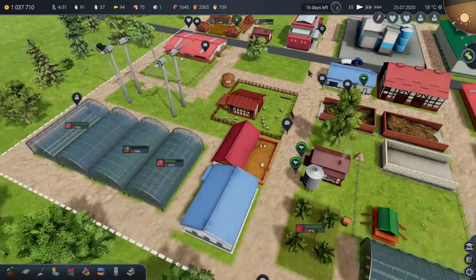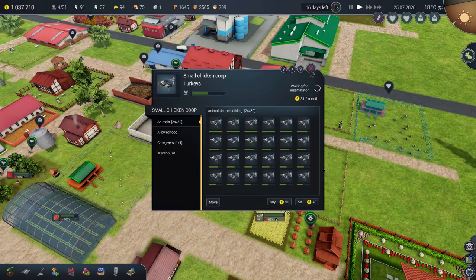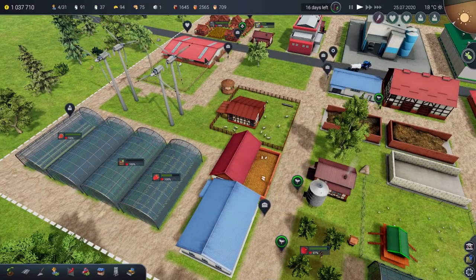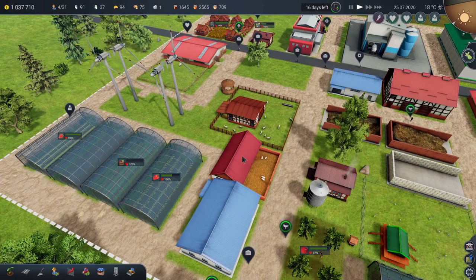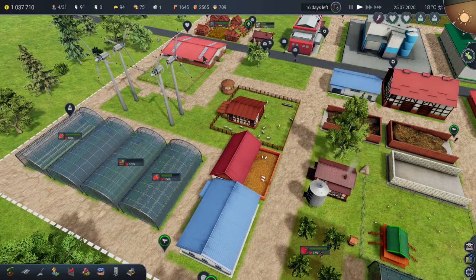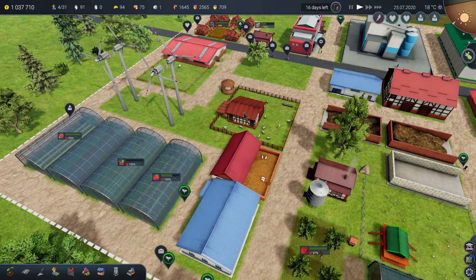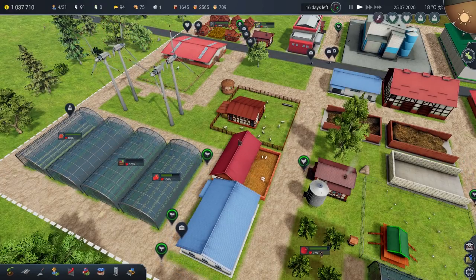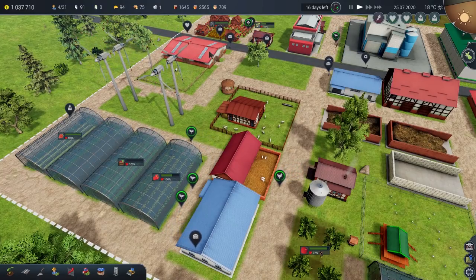Cows are ready for the inseminator to come round. In theory, we should see that a little bit more frequently for the cows, sheep, and pigs, because one of the things we unlocked — one of the training things we carried out — was to increase their rate of breeding by 10%. The cows are by far the slowest at breeding. The pigs probably breed more than the sheep, and the cows are way down the order. But yeah, that's good.